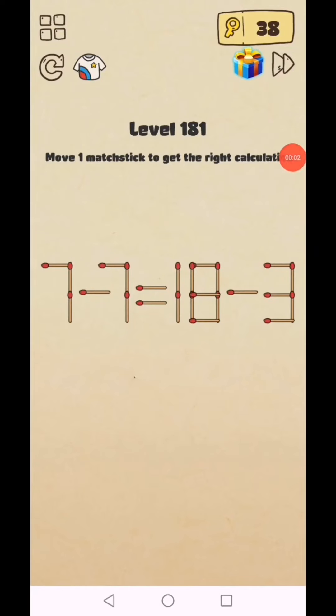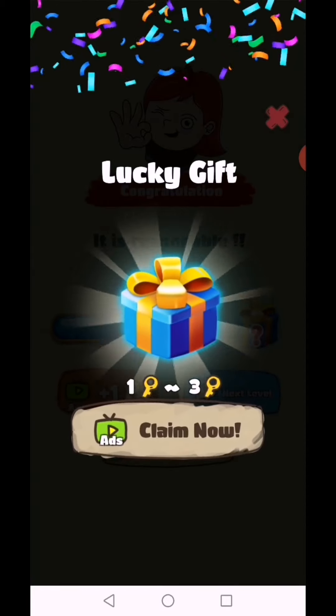Brain Crazy IQ Challenge Puzzle, level 181 to 185. Level 181: move one matchstick to get the right calculation. Seven equals seven, and ten minus three equals seven — move this one stick to make ten, and the equation is correct.